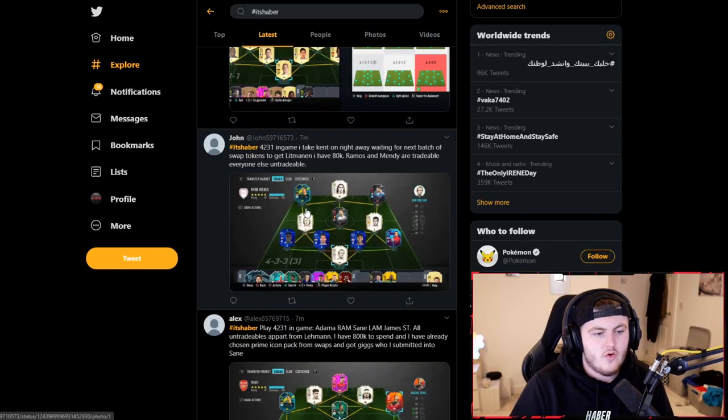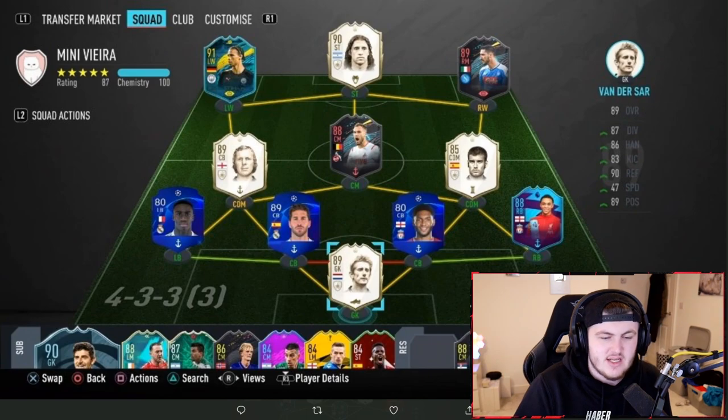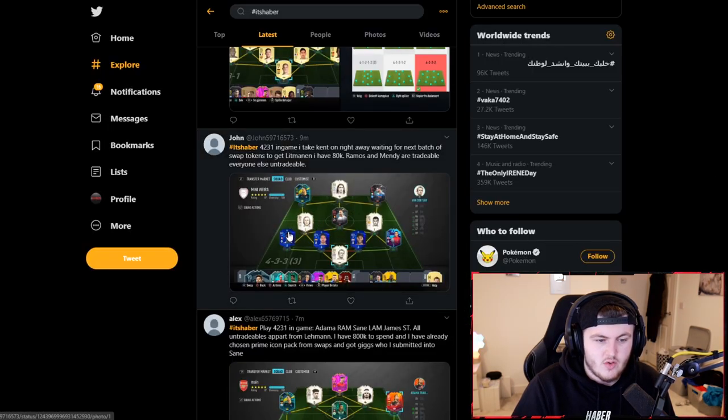Next up is Jon's team. He says 4-2-3-1 in game. I take Kent on the right — I'm going for the next batch of swap tokens to get Litmanen. I've got 80,000 coins, Ramos and Mendy are tradable, everyone else is untradable. It's a nice team. Twitter's on one today — Twitter DMs have been broken all day, just destroying the quality of every photo. This is a nice team. I like the use of those league upgrade cards. What I would say is focus on trying to get yourself Van Dijk as your right centre back. It'll take a little bit of time to save up, but I wouldn't move too far with the rest of the squad because the rest is really solid.